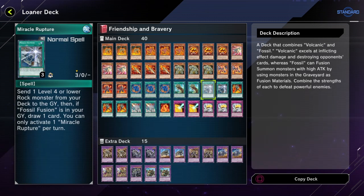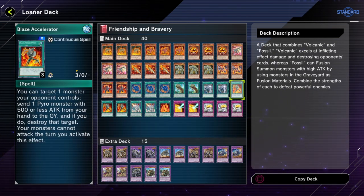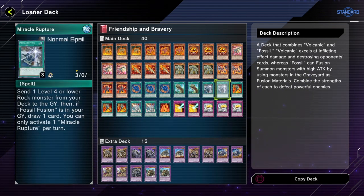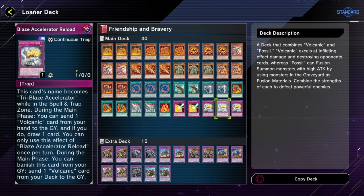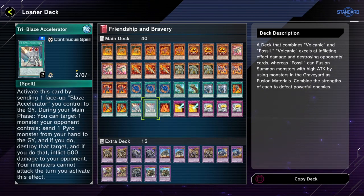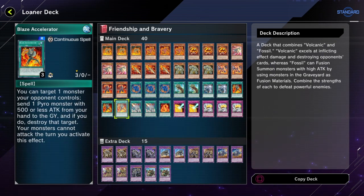Miracle Restore is pretty nice — it allows you to draw a card when Fossil Fusion is in the graveyard. If you don't have Fossil Fusion but still want to run this for some reason, you can at least get some use from sending a rock monster from your deck to the graveyard — though in that case, might as well just play Foolish Burial. If you want extra copies of Foolish Burial, these could work since they still send a rock — could be useful for Adamancipators.